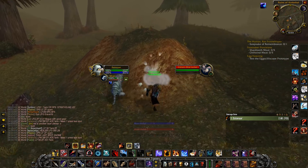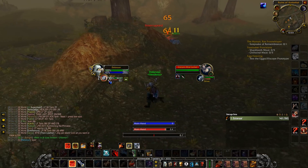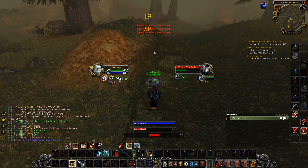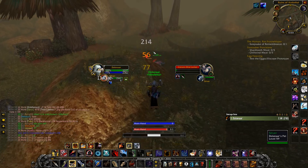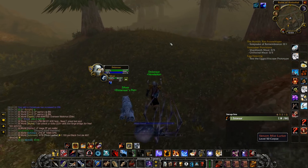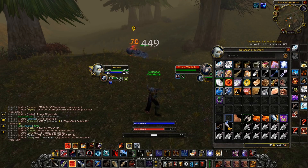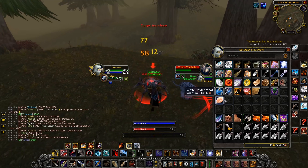Number 5 is the Spiders in Western Plaguelands. In general, spiders drop a lot of good vendor items, plus spider silk which is used by tailors. It's also good because of the mob density, allowing chain pulls as long as your health and mana allows it. Because of mob density and chain pulls it also gives decent experience per hour as well, if done while leveling. Spiders are also pretty easy to kill because of their health value — just beware of poisons and debuffs. I grinded these for about an hour at level 55 and managed to get 25 gold per hour, though I did get a couple of uncommon drops to help secure a couple of gold.